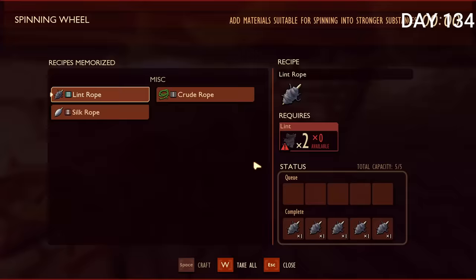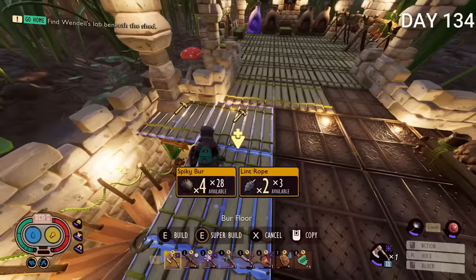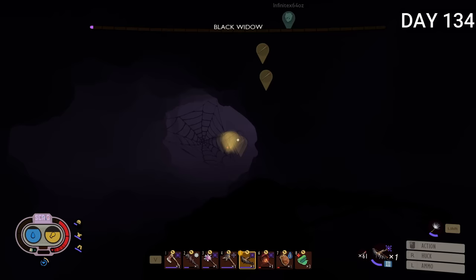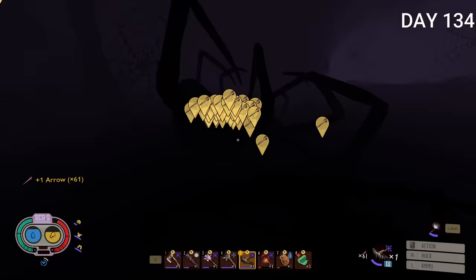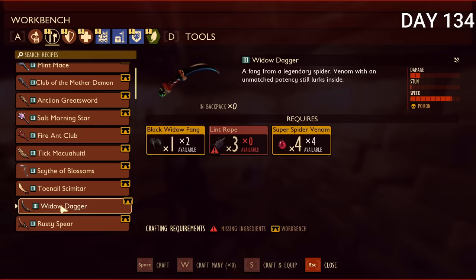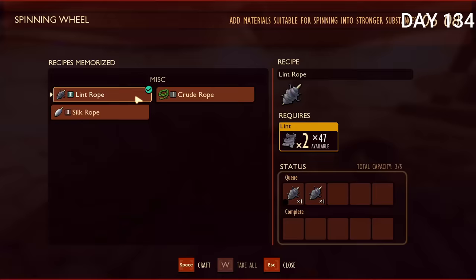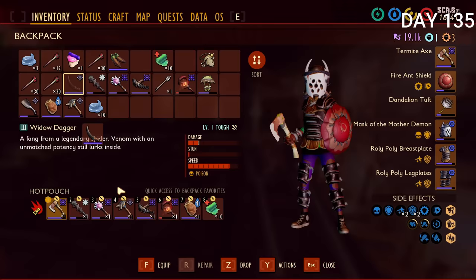Day 134 I got more lit rope and slowly replaced the wood stem floors with burr ones. I went to take out another black widow and got very lucky getting three super venom. I needed four for the dagger, so just one more. That same day I took out another black widow who was just stuck in the middle, so I came in with the crossbow and got the last super venom I needed. I scanned it and was now able to craft the dagger. I went underneath the shed, got all the lint I could, and came back.